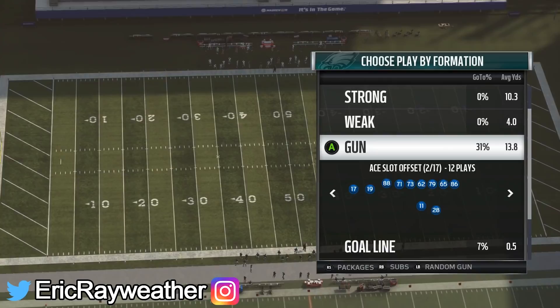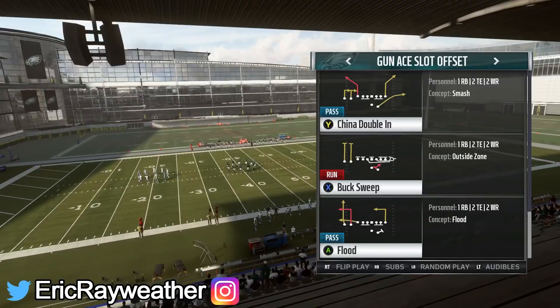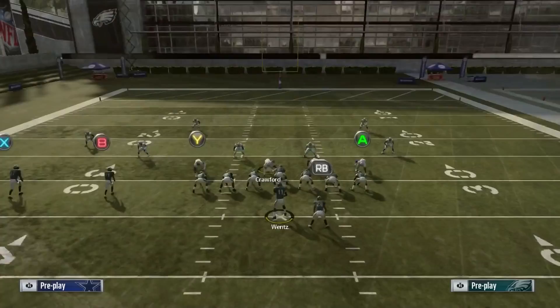We're back in the Patriots playbook. I've said it a bunch of times - best playbook in the game this year. It's my favorite playbook for good reason. We're in the Gun Ace Slot Offset and the play we want to look at is the Double China Inn. I'm pretty sure this is in some other playbooks - I would check the Cardinals playbook because they also have this formation. But the best playbook it's in is undoubtedly the Patriots playbook.